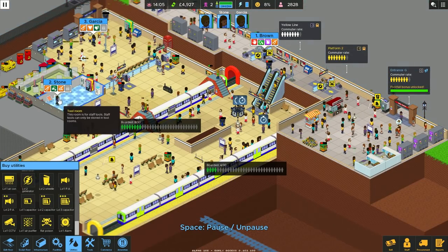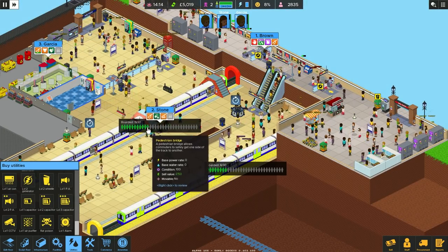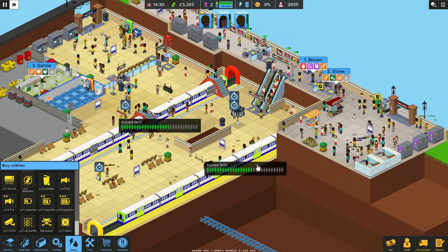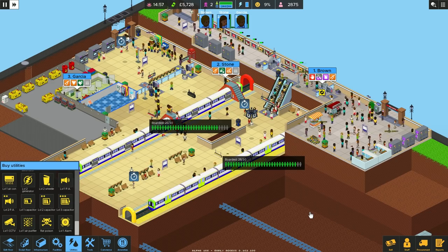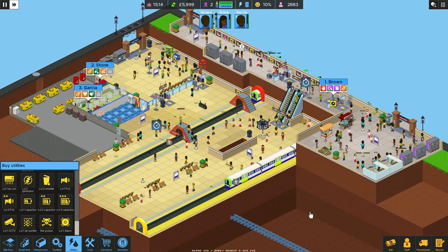We've got a trash can full. Garcia is on one. Stone looks like she's probably on her way up to it now — I'll give her the benefit of the doubt. Good stuff. Looks like we're kind of managing here. Rep's gone up to 9%.